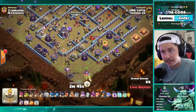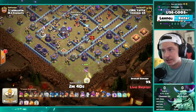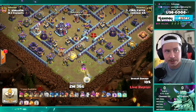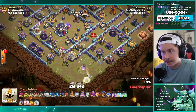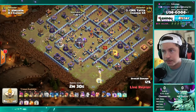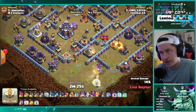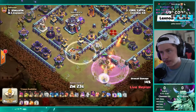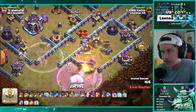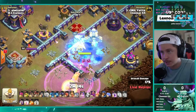We got Yadda in with the first attack here with a little Queen Walk Recall and Electro Dragon action. Queen on the bottom side, some storages here, setting the funnel, taking on everything on this corner of the base. Wall Break to give her access to the Scatter. Does she path in there perfectly without getting distracted by the King? He's gonna use the Invisibility Spell to make sure. We're gonna have to use the Freeze — Skelly Trap's a little annoying, but we'll be able to get through everything now.